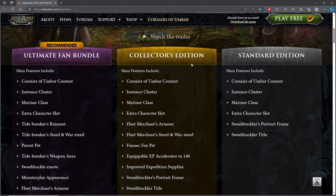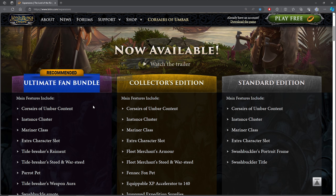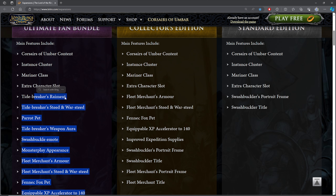Explore the Shores of Umbar — there are new areas and generally the landscape, questing, and everything is great. Fight fierce new enemies — the landscape everything looks great. Over 350 unique quests — the questing, landscape, and new zones are really good. Unique end game content is one of the issues we'll talk about, but people generally understand that LOTRO typically doesn't deliver everything at release.